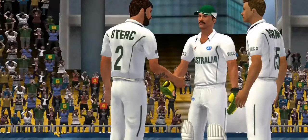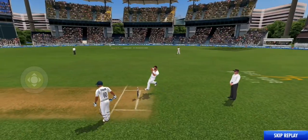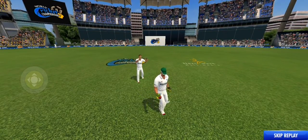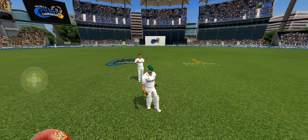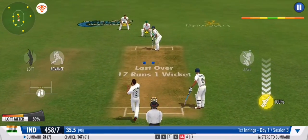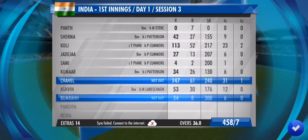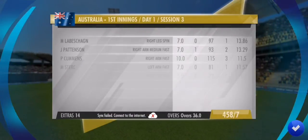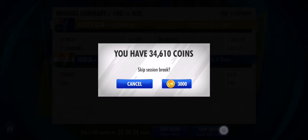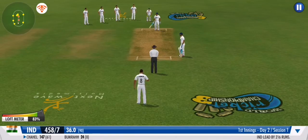The bowler is frustrated with this decision. Driven straight to the point fielder on the offside, so no runs will be added. Beat him! And with that, the day's play comes to a close. A change of pace — a fast bowler has now joined the attack.